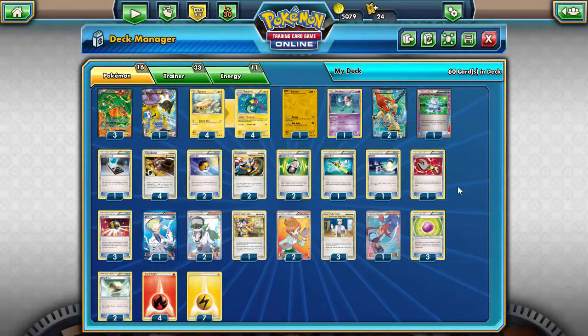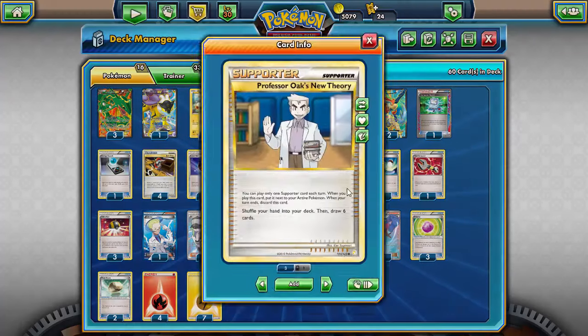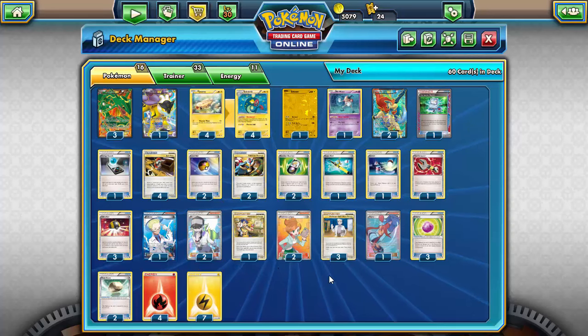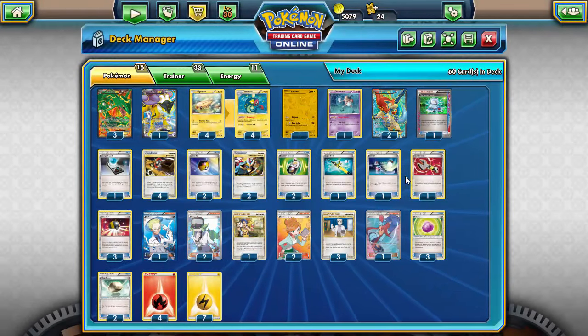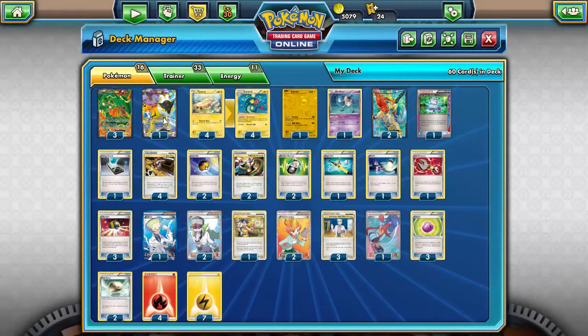I'm running more shuffle supporters because this deck likes to have all its cards. Professor Oak's New Theory shuffles your hand and draws six — basically a more consistent N that can get you cards late game. One Skyla to grab a Level Ball, Computer Search, or whatever you need. Three Eviolite to give Rayquaza, Raikou, and Zekrom some longevity.